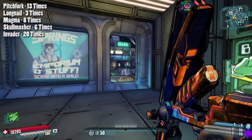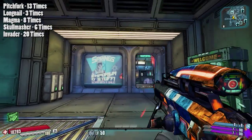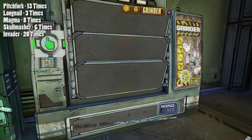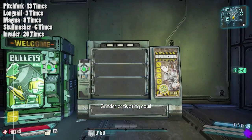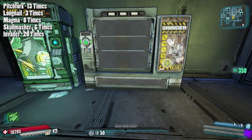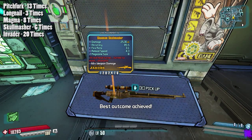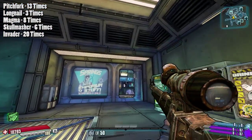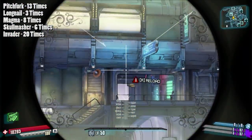Next with 13 drops was the Pitchfork, which came out quite a lot - though that is a big difference really between first and second, 20 then 13. The final three were all pretty low. In third place was the Magma with eight drops altogether, closely followed by the Skull Masher with six, and finally the Long Nail came out only three times in 50 runs.